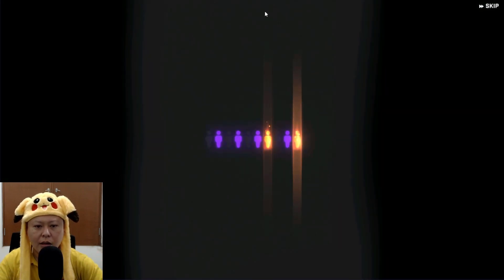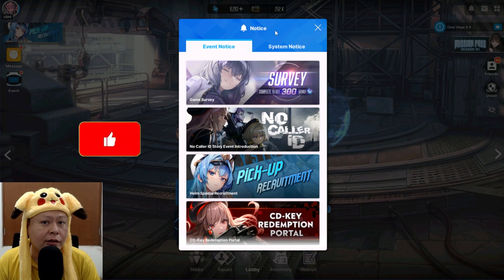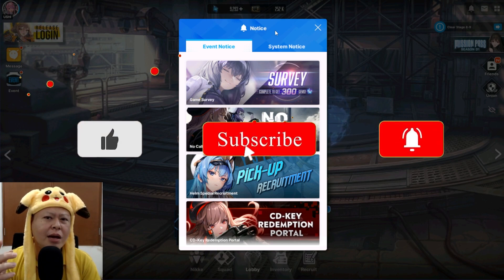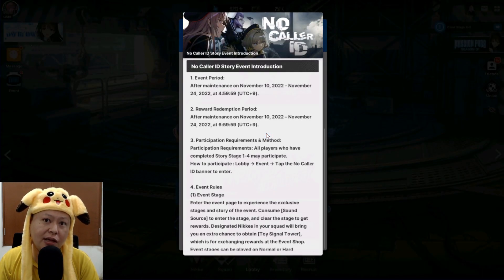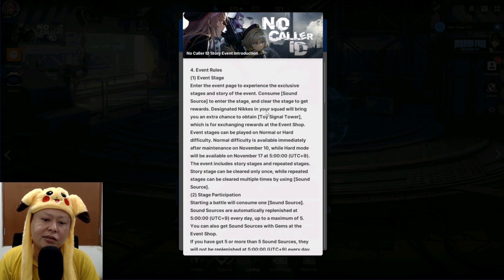Hello guys, welcome back to Uchi Gaming Channel! Another Nikke video, and today we actually got a big update which is the very first rated-up banner for the new character Helm, and also the very first event in this game. We need to clear the stories and stuff to get the event items.